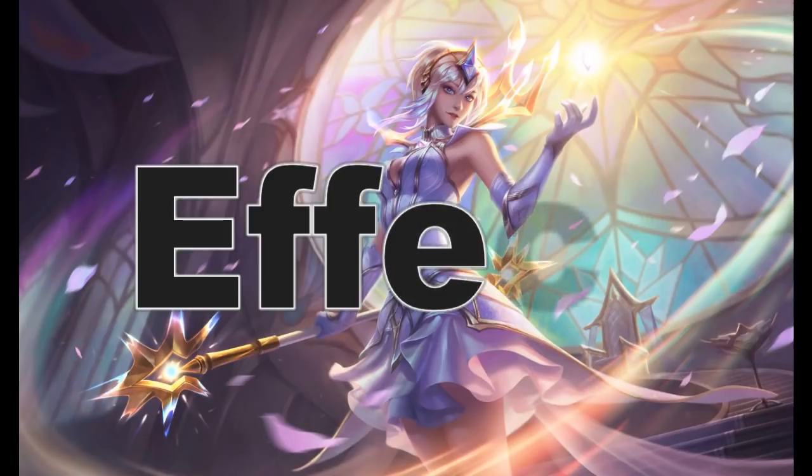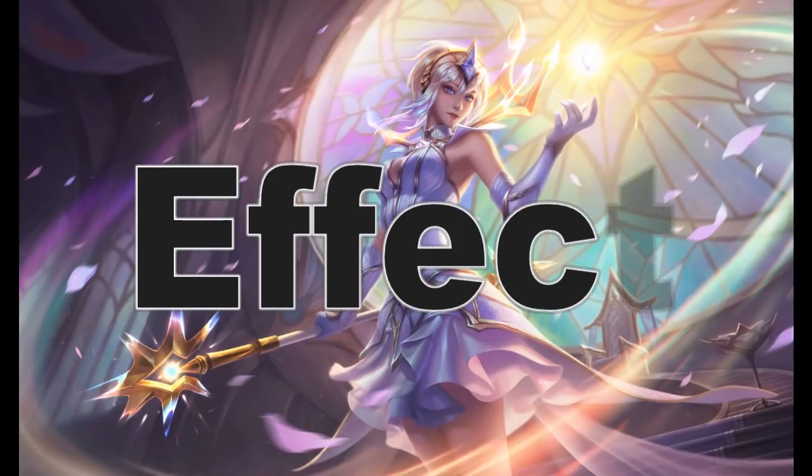Starting at level 1, Shocking Grasp does 1d12 damage. Once you can prepare 2nd level spells, you can bump that to 2d12. 3rd level spells, that's 3d12, and so on. The amount of damage you're going to get out of Shocking Grasp is not only competitive with the original version of the spell — it actually outstrips it, especially at higher spell levels.